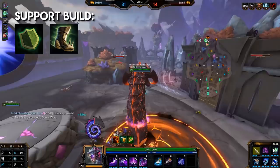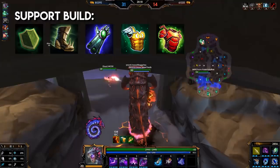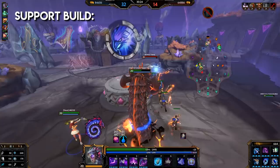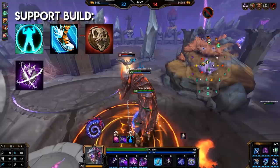For a support build: Guardian's Blessing, Reinforced Greaves, Gauntlet of Thebes, Sovereignty for physical defense or Oni Hunter's Guard for magical defense — you can pick up both. From there you could go Spirit Rope, Mantle of Discord, Shogun's Kusarigama, Mid Guardian's Mail, etc. For relics, you would pick up what your team needs: Shell, Heavenly Agility, or Horrific Emblem. Thorns is also a nice relic to consider.